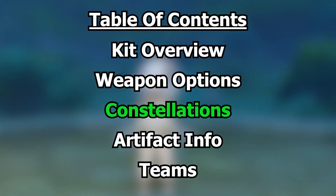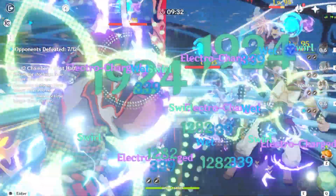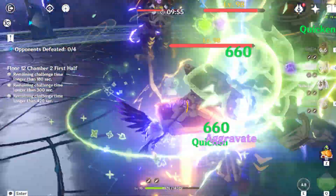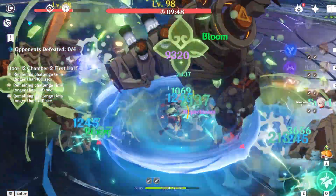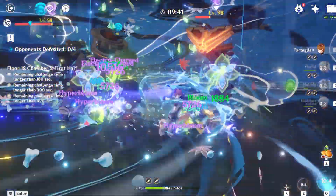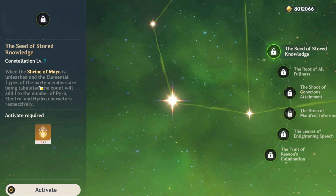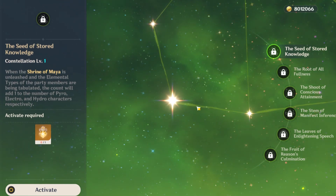Now let's cover Nahida's constellations. They are pretty interesting and powerful, but she is extremely potent at C0, so don't feel the need to get her constellations at all. I would also like to kindly remind everyone that there is no point in getting constellations in the current state of the game, as there will never be endgame content for constellations to really matter. They are more of icing on the cake and for characters that you really, really like. Her C1 makes it so that her burst counts the buffs as having two party members instead of one, always — a little nice buff, but nothing really dramatic.